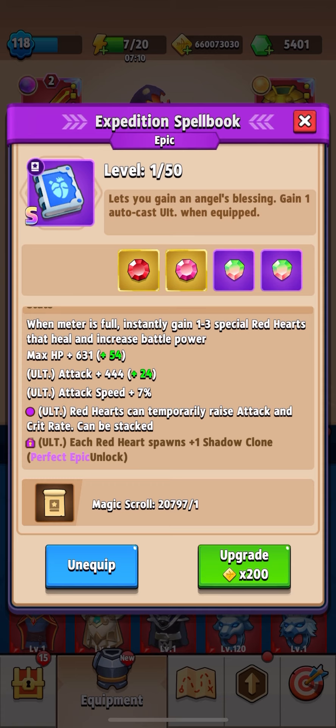When leveling up epic, when red hearts fill up and drop, you increase your attack and critical strike chance. Perfect epic gear allows you to summon a clone, which gives you an advantage in PvP mode. This works great with heroes like Lina or Bonnie.